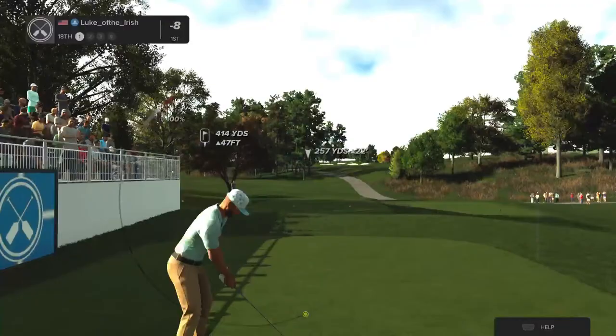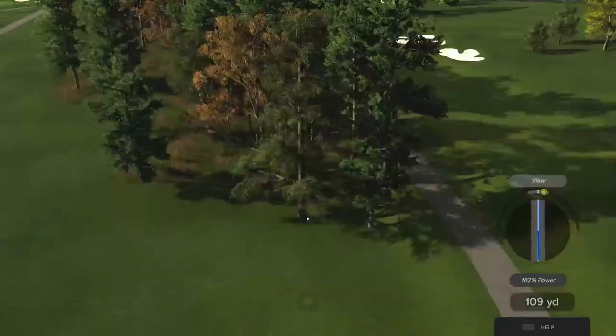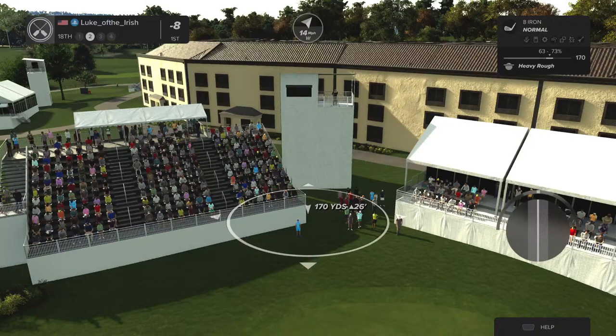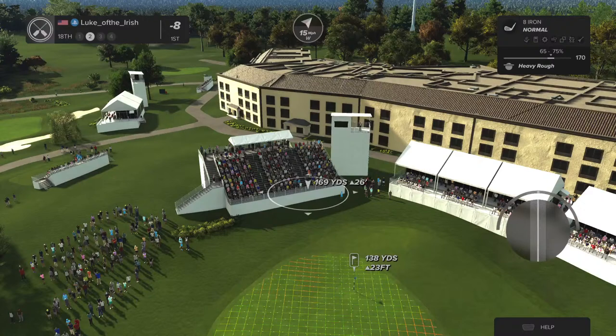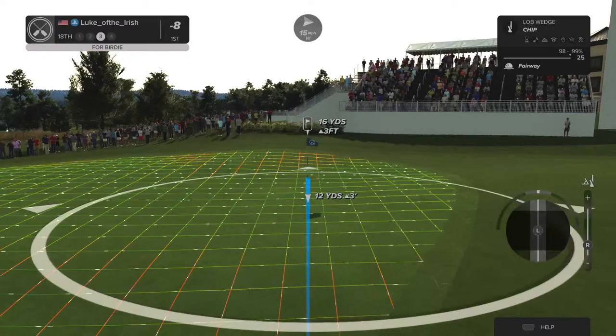Let's see what happens here on the 18th. We're setting up with an elevated green — you might want a little more distance. Back in the fairway — let's set our sights on the green.